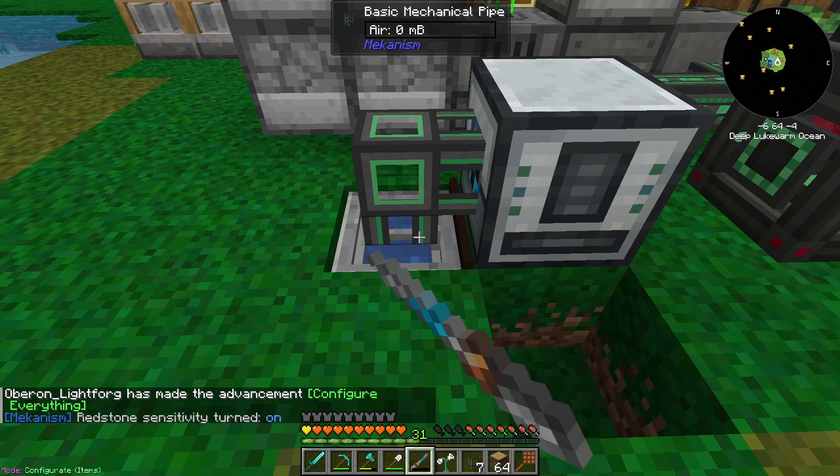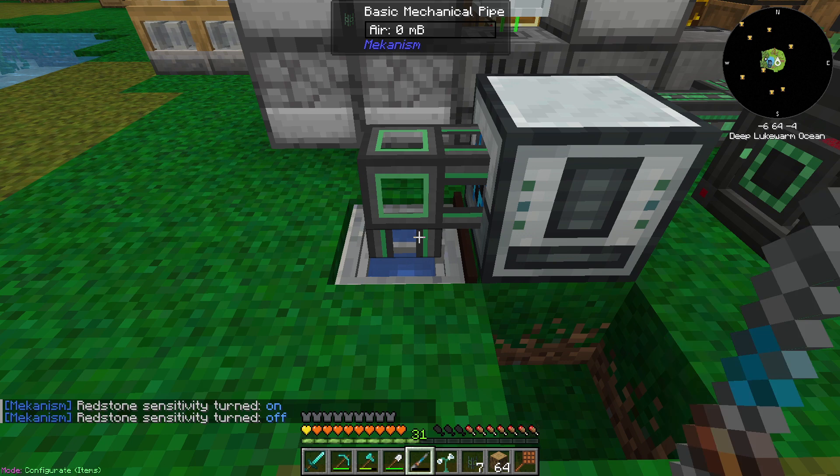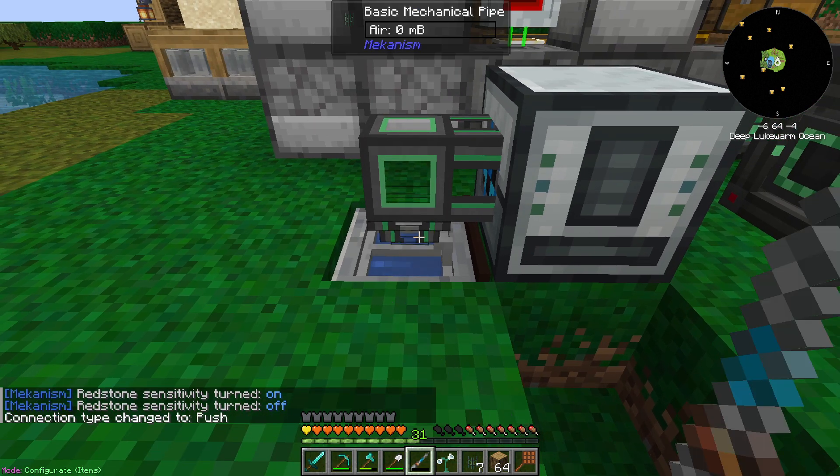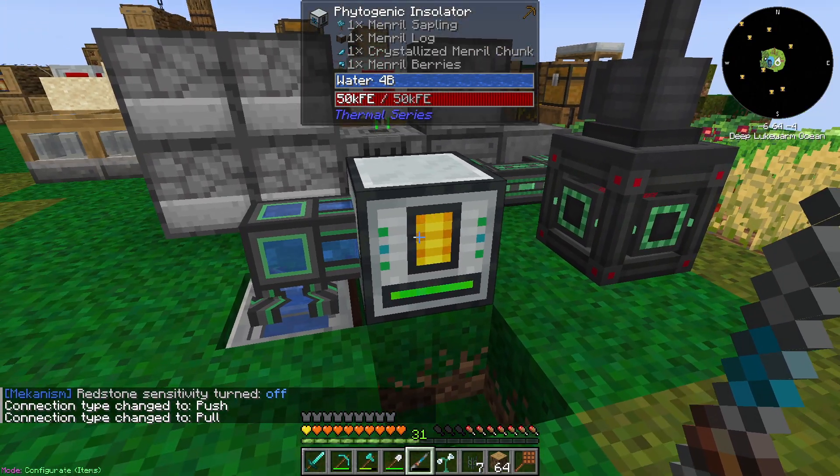I'm assuming right click. Uh-oh, what'd that do? Redstone sensitivity on. Off. Sneak. Yes. Aha. Okay — the water has now been automated.